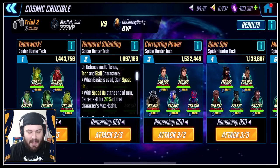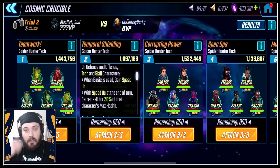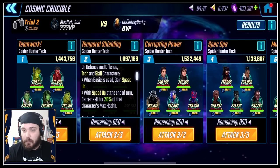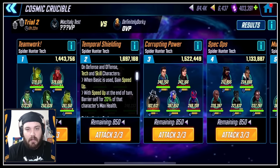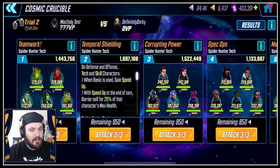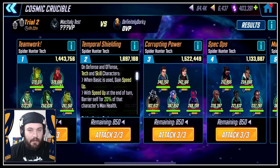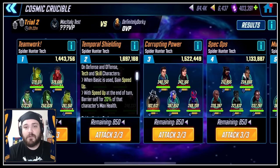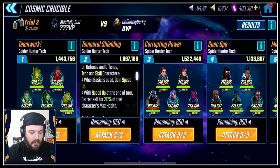Temporal Shielding: on defense and offense, Tech and Skill characters, when a Basic is used, gain Speed Up. We have a lot of Tech and Skill characters in the Superior Six team, and we also have Pegasus characters who could benefit from that Speed Up. I'm not sure if this also carries over to their safety attacks or just their ISO attacks — that'll be interesting to find out. With Speed Up, at end of turn, bury yourself for 20% of that character's max health.